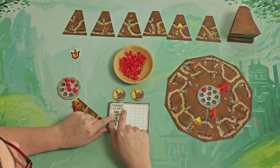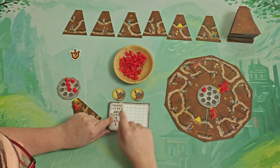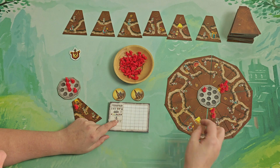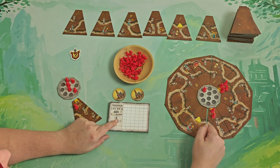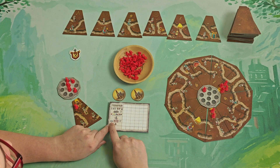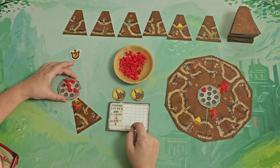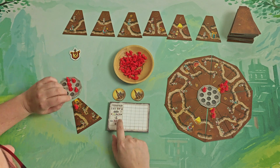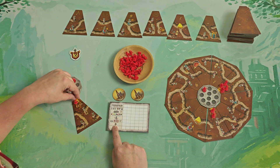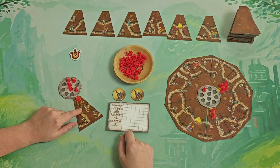Then we have the fruit collection — you check each gallery for how many different fruits are in it and get the associated number of points. For the Queen, if she is the only one in her gallery, you count how many tiles are in that gallery and score that many points. Soldiers remaining in your anthill: the player with the most soldiers left gets five points. Finally, for filled barracks, you score as many points as written on each tile.